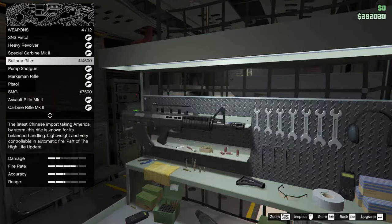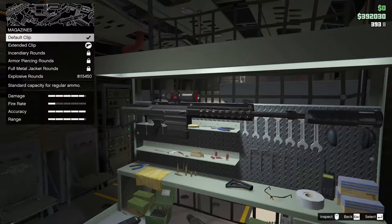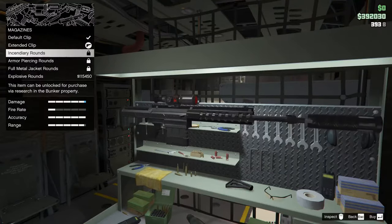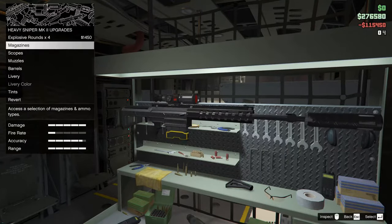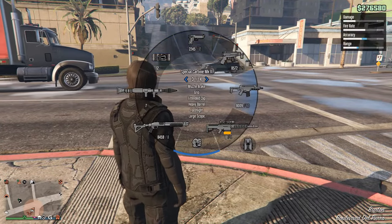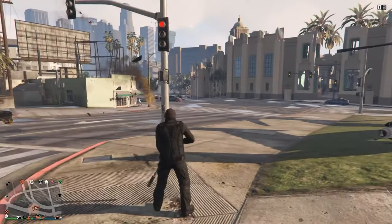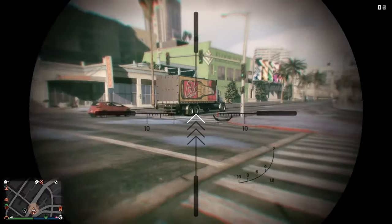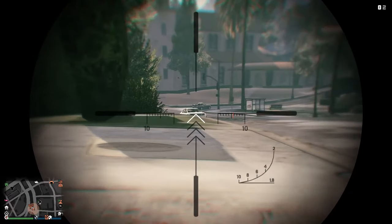The Terrorbyte also has a good weapon workshop. You have to select the specified MK2 weapon, then open the magazine options, and then change it to explosive ammo. If you switch to explosive ammo, your ammo capacity will be reduced.